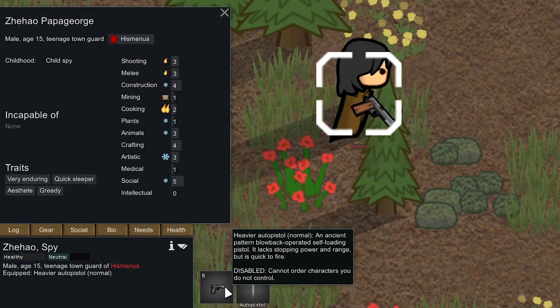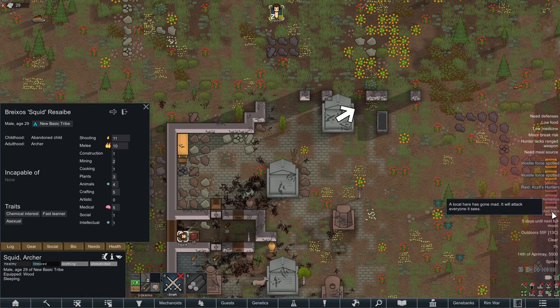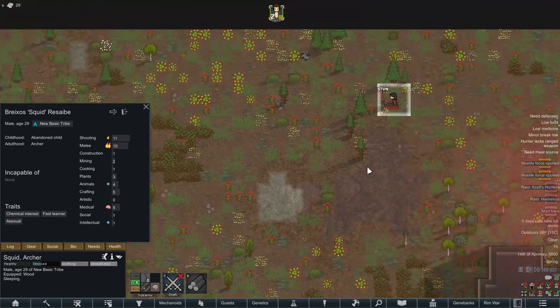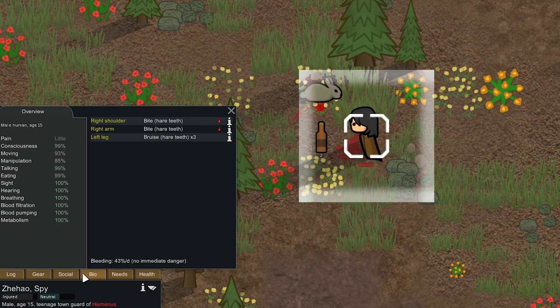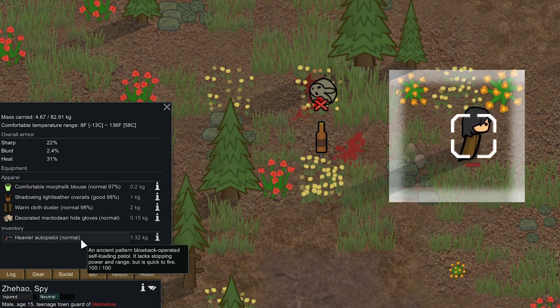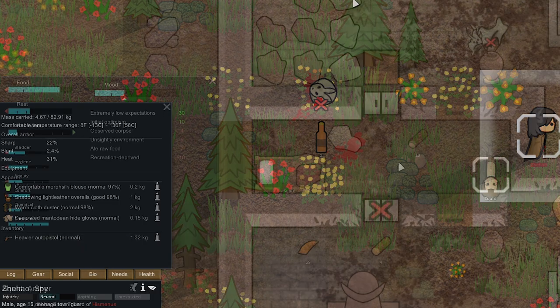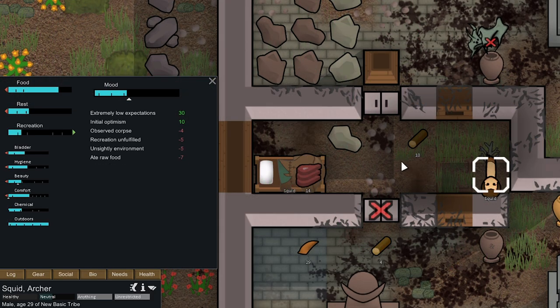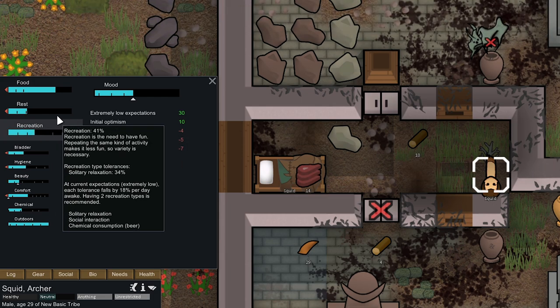We got a couple other things to prioritize — these gazelles are almost going to rot, we need to butcher them up. We're going to get raided again and they're attacking immediately. Oh no — by this dude who has an auto pistol, this is bad for us. Oh we got a mad hare though — that's good, it's actually going to hit this guy. Oh, he knocked his gun out and he's not using his gun anymore — it's in his inventory. For some reason I thought the raiders were going to attack immediately but they're not, so Squid had a bit of time to do some recreation and get a bit more rest in.